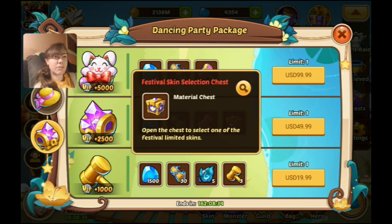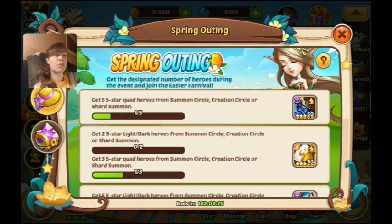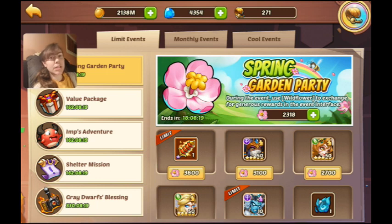They've also got a lot of special boxes in this event — a festival skin selection box with the festival skins you can also get in the diamond egg, but here you get to pick which one you want. So that's a cool extra opportunity to get things you might specifically want.